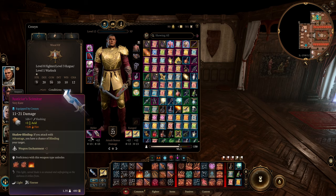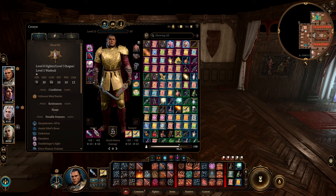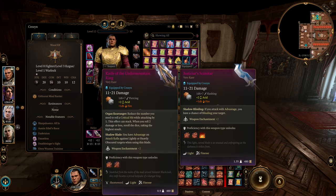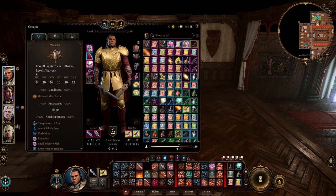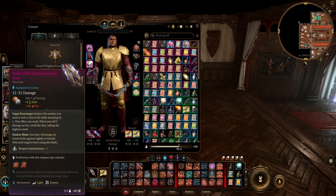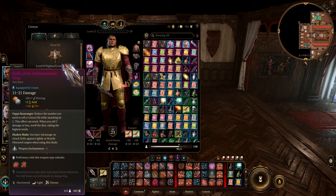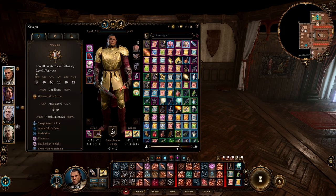For our melee weapons we're going with the Justiciar's Scimitar in our main hand — every time we attack with advantage we can blind the target. It's a really nice passive ability, and you also have a really good ability every short rest with shadow soaked blow which gives a nice boost in damage. The Knife of the Undermountain King — you get this in act one and you could ride this weapon all the way to the very end of the game. It's a really good weapon especially on a dual wielding or critical hit build. Once you get to act three, you could put Knife of the Undermountain King in your main hand and go for Bloodthirst in your offhand for even more critical hit chance — getting improved critical from both melee weapons on top of the helmet.